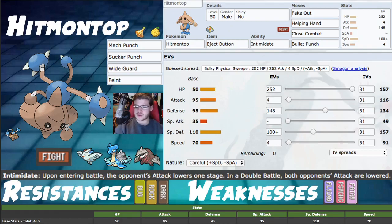Into our stats: HP at 50, which isn't great, but Defense at 95 and Special Defense at 110 are both very solid. Maxing investment into HP and then into your defenses, this Pokemon can be fairly bulky, which is really good — avoiding a lot of knockouts and still being able to eject button out with Intimidate. Setting off Intimidate once, bringing it back in, Intimidate and Fake Out again is really, really good — or even Helping Hand, Bullet Punch, or Close Combat.